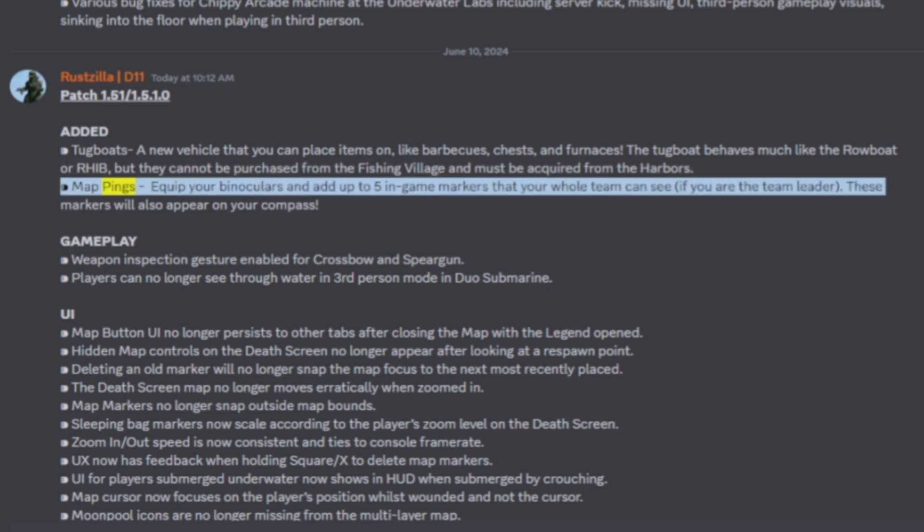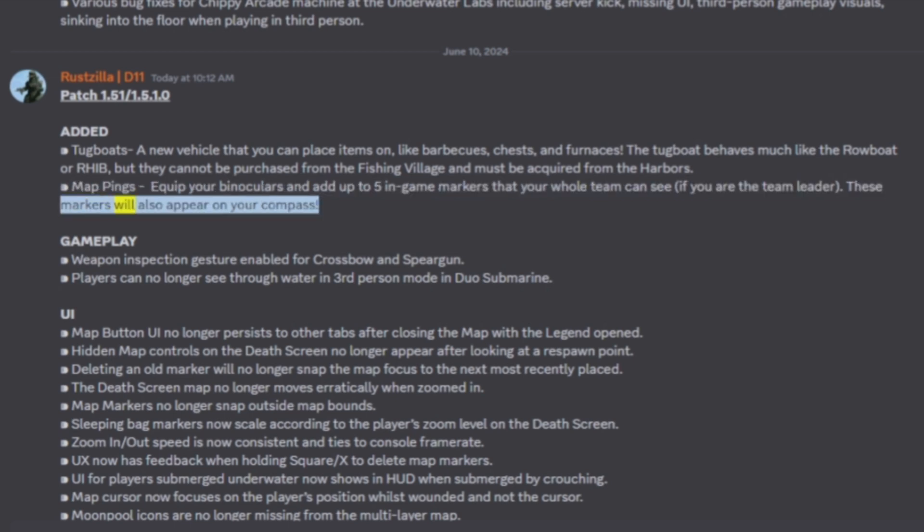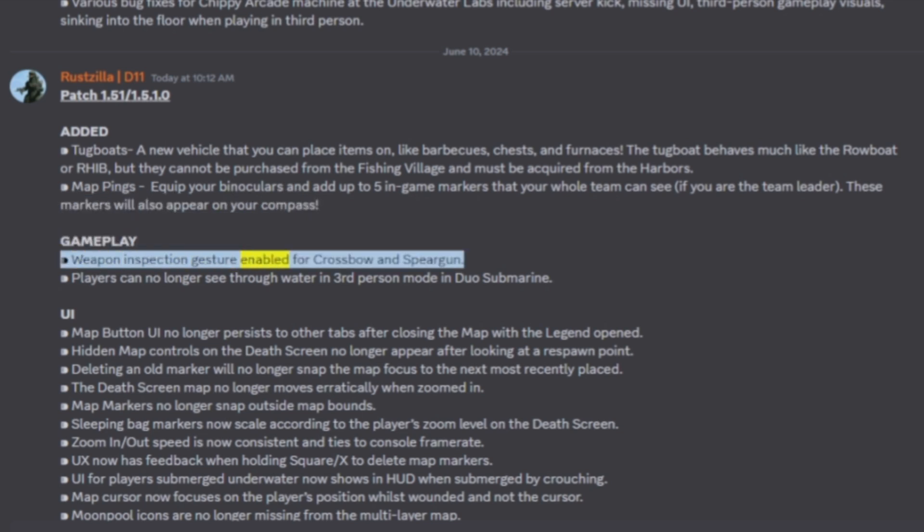Map pings: equip your binoculars and add up to five in-game markers that your whole team can see if you are the team leader. These markers will also appear on your compass. Gameplay: weapon inspection gesture enabled for crossbow and spear gun.